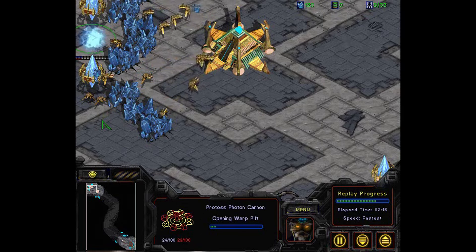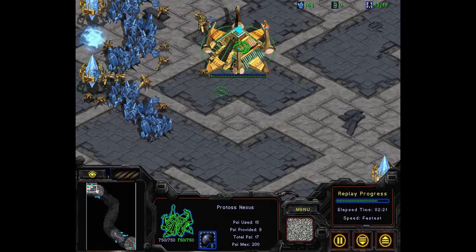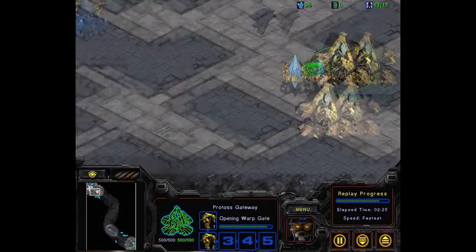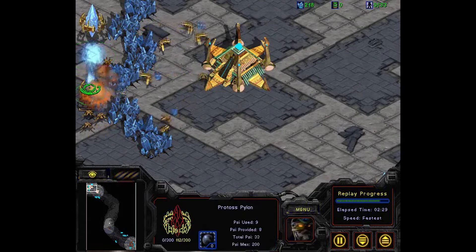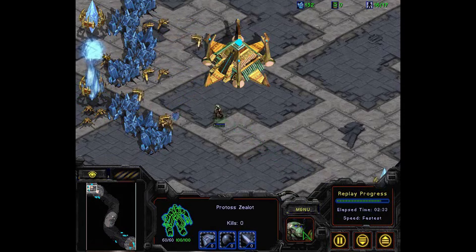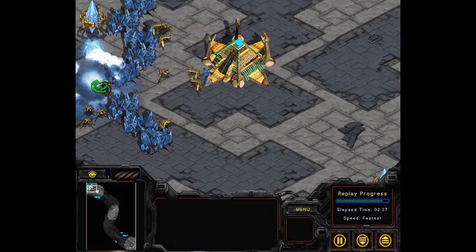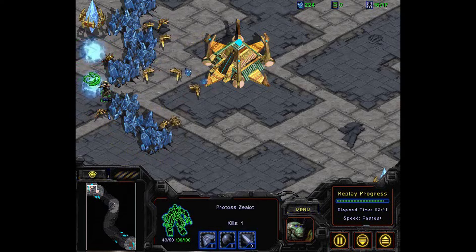Cannon rush first appeared in StarCraft 1, but it also existed in other RTS games. This is a common strategy for the genre; however, perhaps only in StarCraft has it been so powerful, and if not scouted early, it was very difficult to counter, especially in lower leagues. At the same time, since cannon rush relies heavily on the element of surprise, it was a very inconsistent strategy and was generally a non-issue at a higher level.